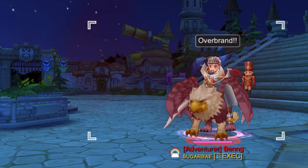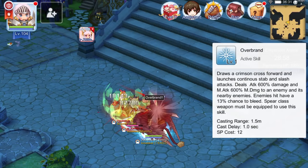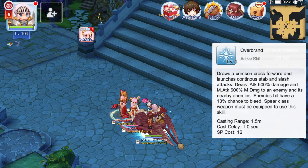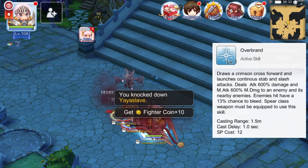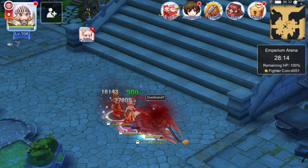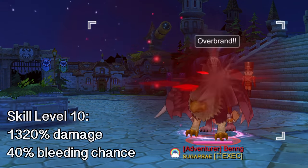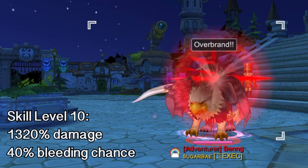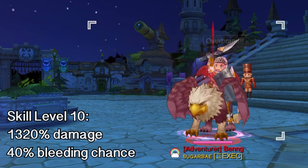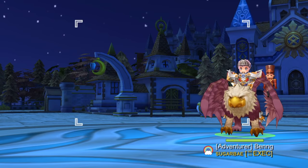Next we have Overband, another area-of-effect active skill in which the Royal Guard draws a red cross to the front, dealing both physical and magical damage to all enemies within the target area. This also has a chance to inflict the bleeding state. Note that you must be equipped with a spear to utilize this skill. At skill level 10, the percent magical and physical damage is at 1320%, and the chance to inflict the bleeding state is at 40%.